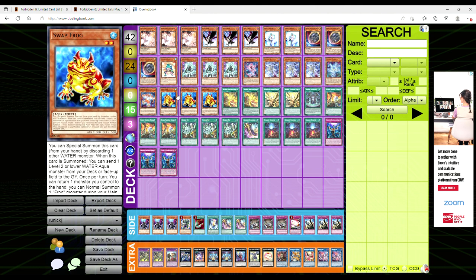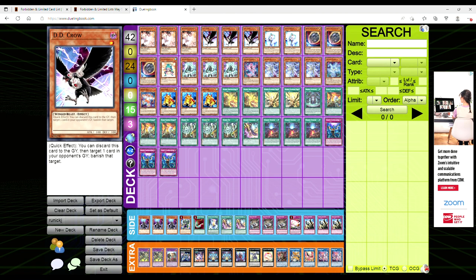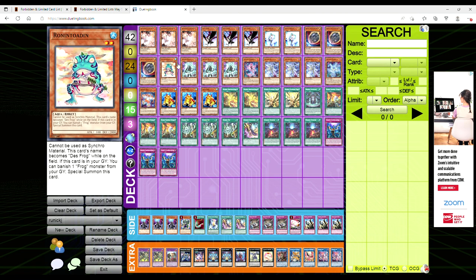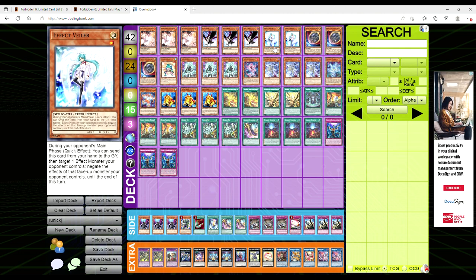Let's dive in. He's playing 14 hand traps: three Ash Blossom, three DD Crow, two Baler, three Nibiru, along with three Infinite Impermanence. He only played two Baler because he wanted to make room — he's playing 42 cards — so he cut a Baler for the Spright engine.